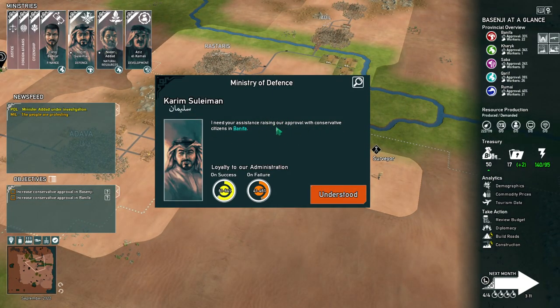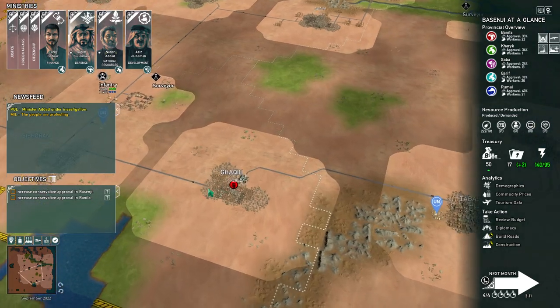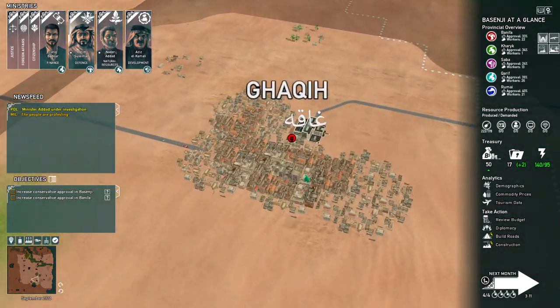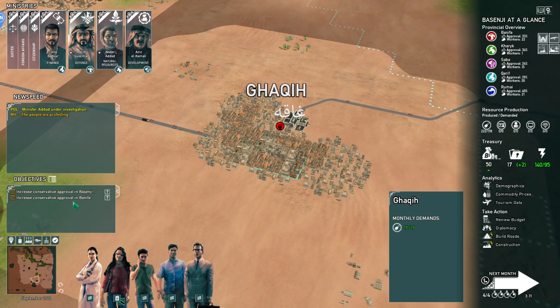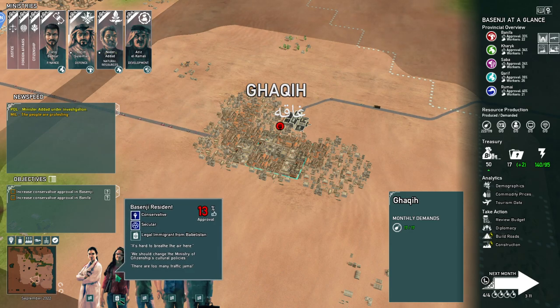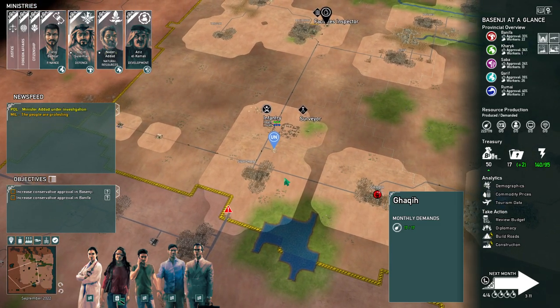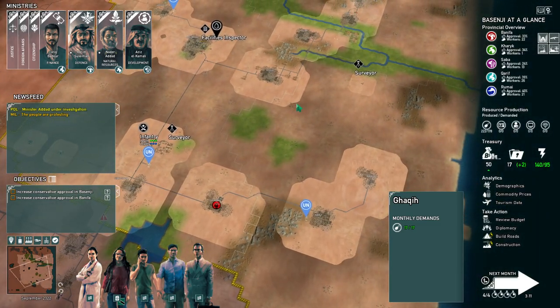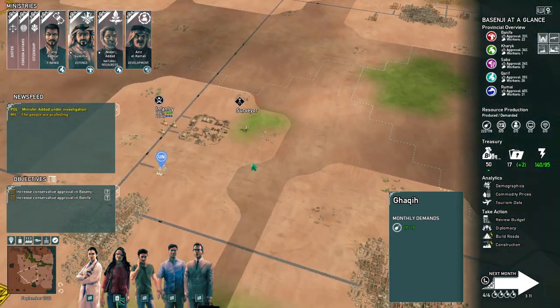He isn't raising approval with conservatives in Benifa. In Gaki, we have some riots happening — just angry people. Twenty-one percent, they're not happy. Hard to breathe the air here; traffic jams. They're very cranky around here and we may start seeing some very grumpy folks with guns running around.